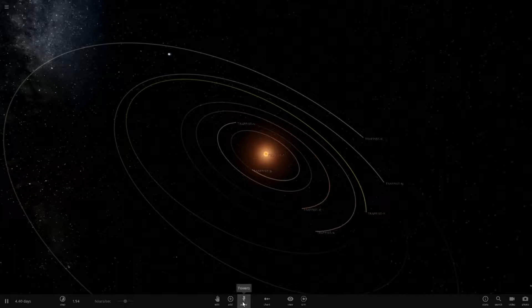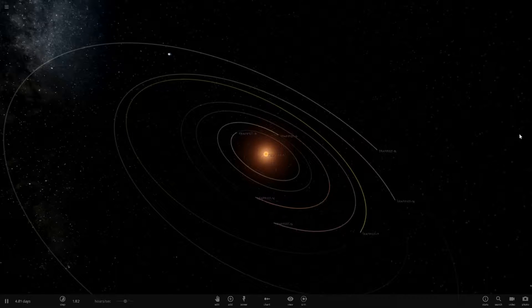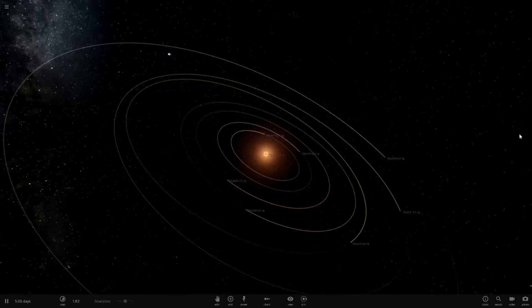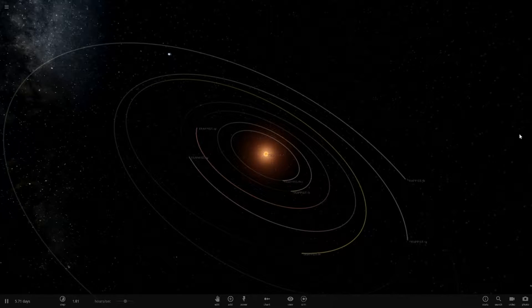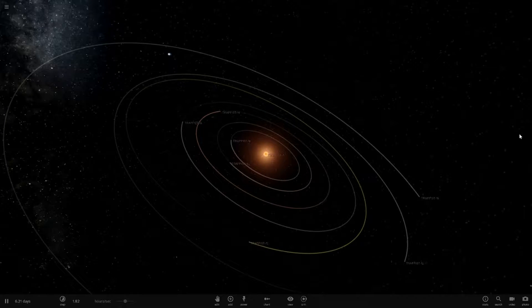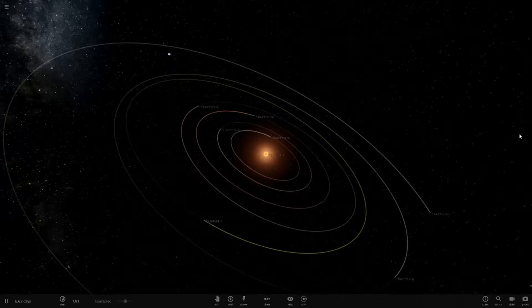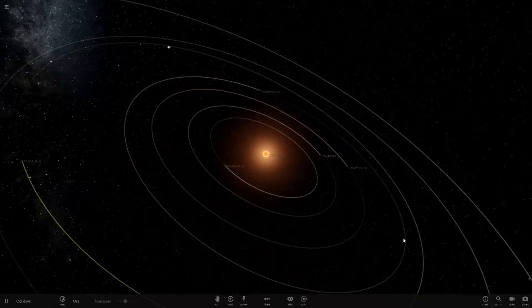Hello everyone and welcome back to another Universe Sandbox 2 video. Today we're doing an idea from a commenter - put two galaxies on a collision course. We'll add stars inside and see where they end up: will they collide, will they get thrown out? There are multiple theories about what will happen to our galaxy and the sun when the Milky Way and Andromeda collide in the future.